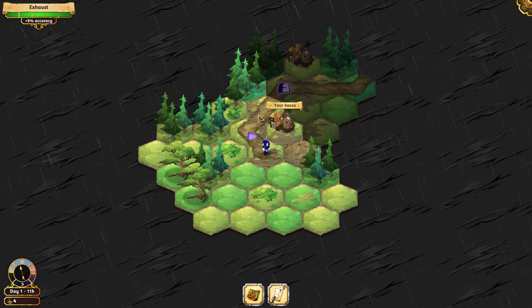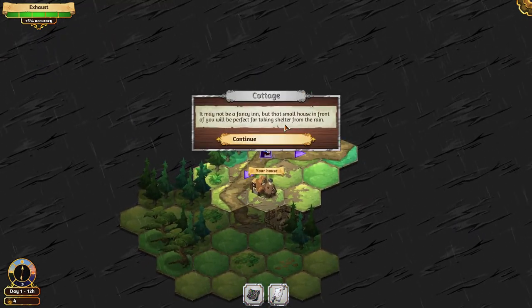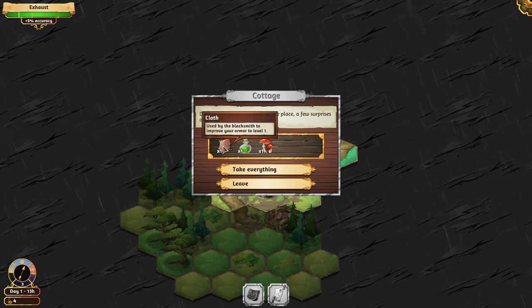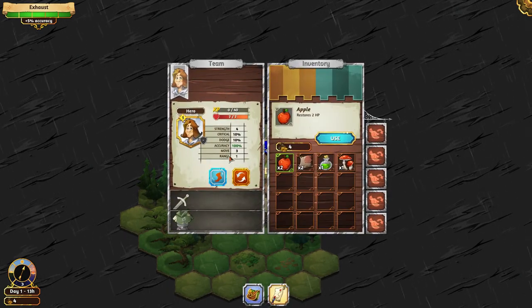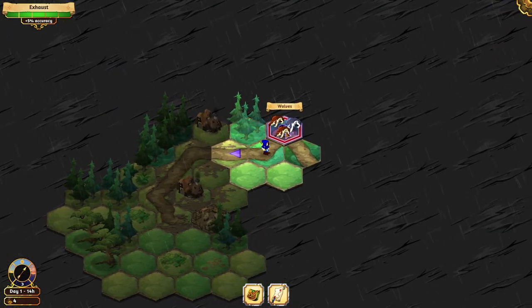Leave. Go here. Cottage — search. Mushroom, two strength. Now I have... I have 16 slots, so I need to be careful what I take.